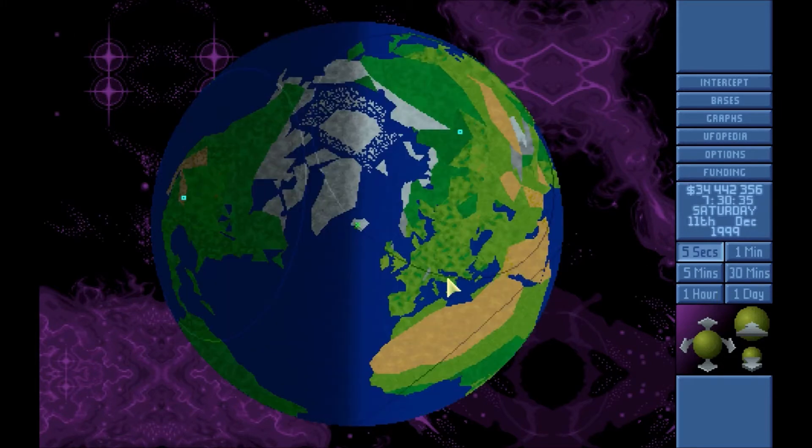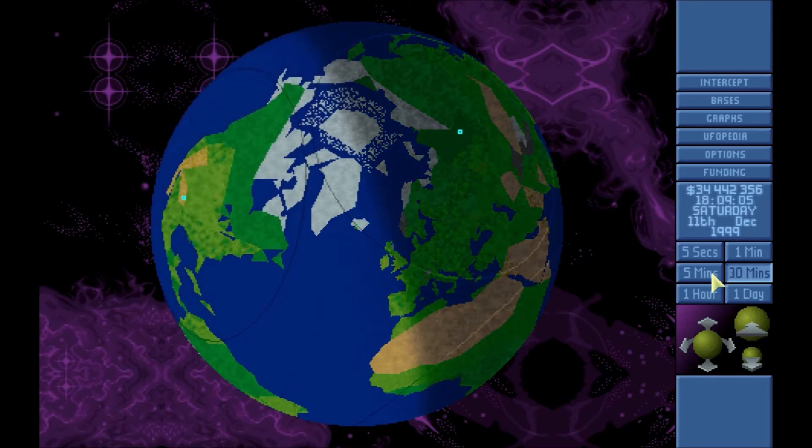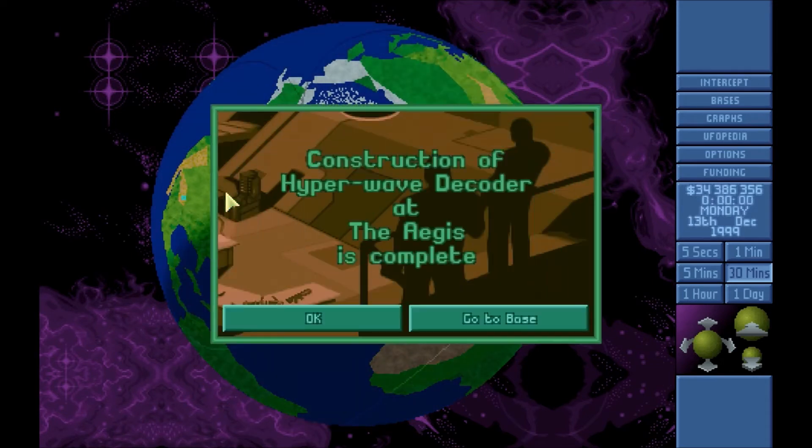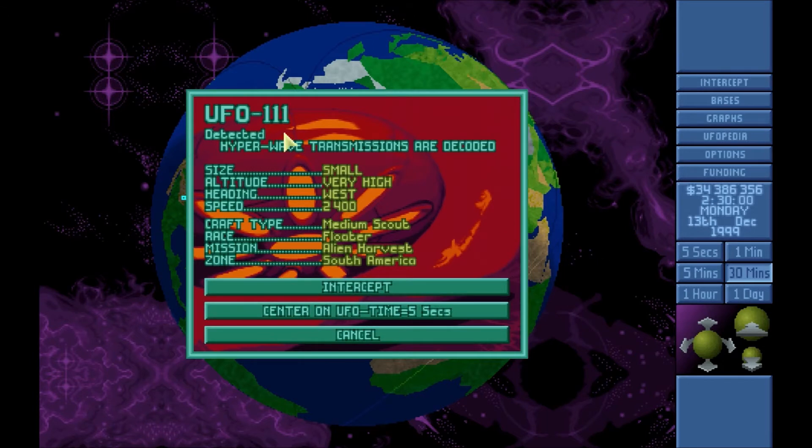A small UFO on the ground — I'll ignore it. Construction of the Hyperwave Decoder at the Aegis is complete. All these are about to pop. Construction of the Hyperwave Decoder at the Bulwark is complete. Construction of the Hyperwave Decoder at the Fortress is complete. Construction of Alien Containment at the Fortress is complete. And boom! This is what the Hyperwave Decoder looks like — we can see it's a small UFO flag, very high, heading west. Now we know it's a scout ship with floaters on an alien harvest mission in South America.